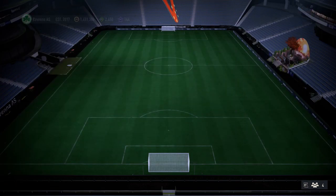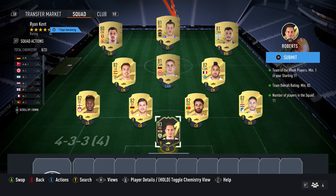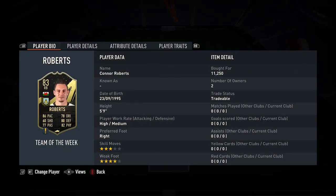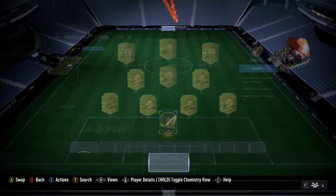So the very first squad requires one team of the week card, 82 for the rating. For the team of the week card, might as well pick up an 83 — they're the same price as an 81 or 82 team of the week card at the moment. So just pick up the cheapest 83 team of the week card and put them in the squad.